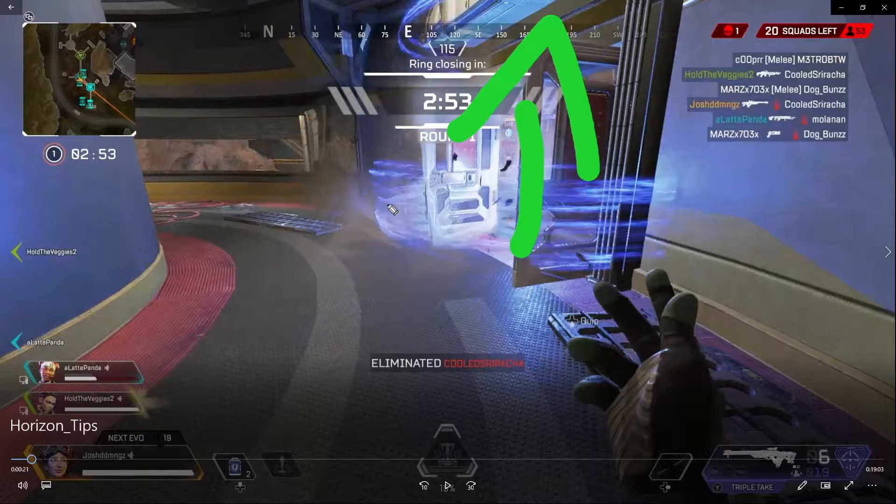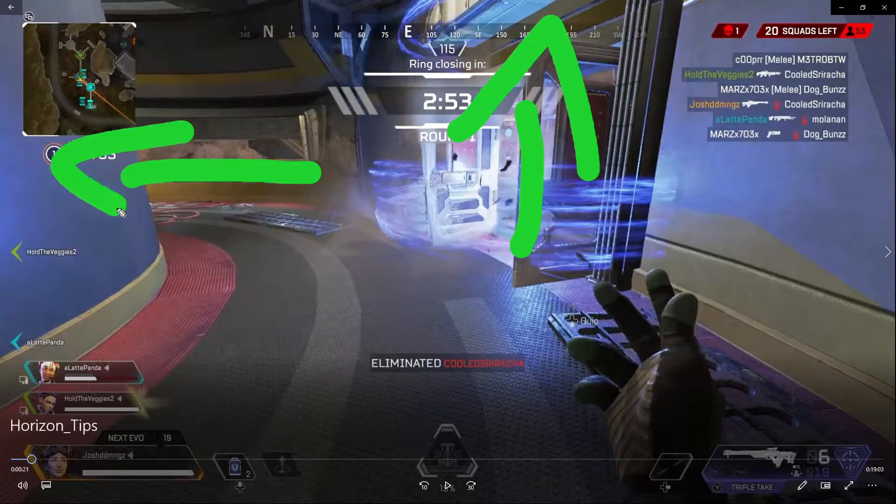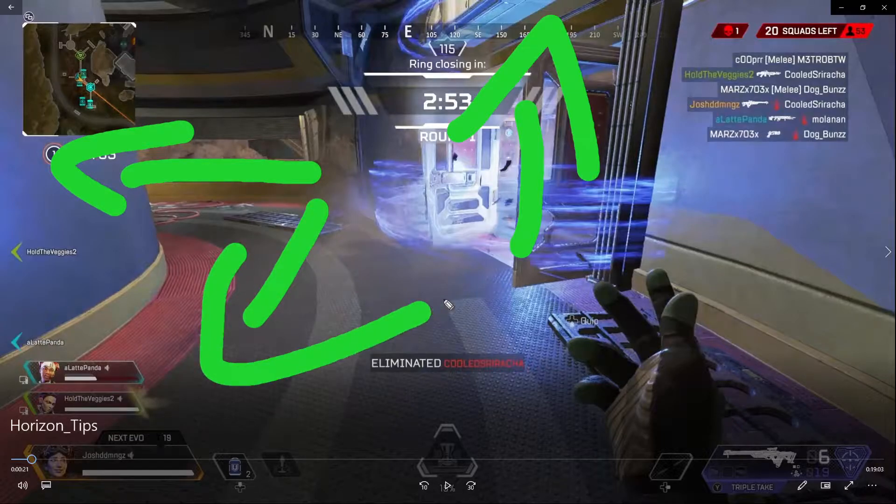It's the same way you use Caustic traps, Watson fences, Octane's jumper — the whole point is to not allow them to come through. Because the only entry point they have is the door on the other side or downstairs. Now this doesn't last very long, I get that, but when you're in a pinch this is a good play to have.